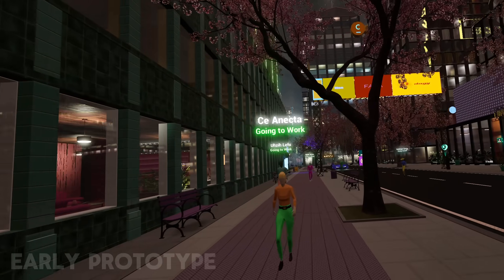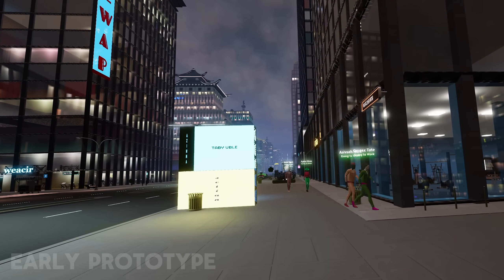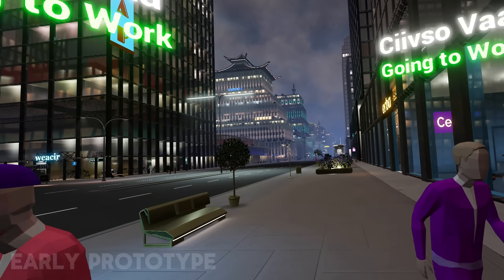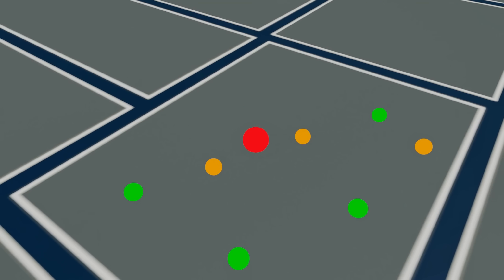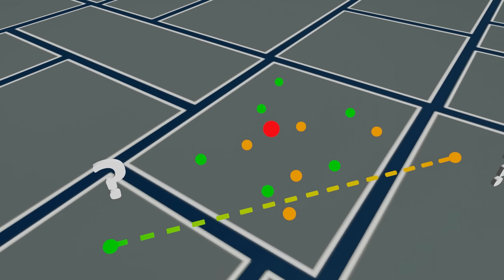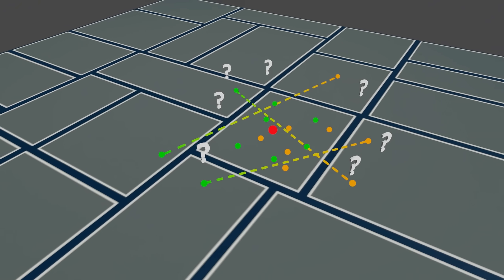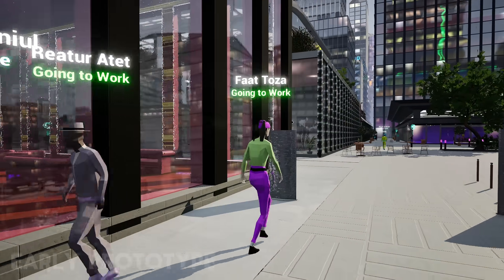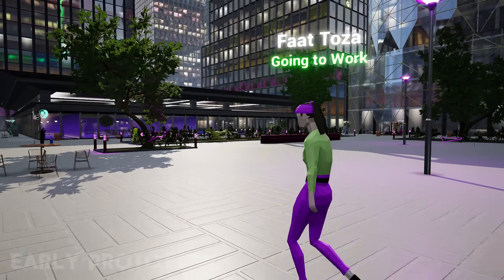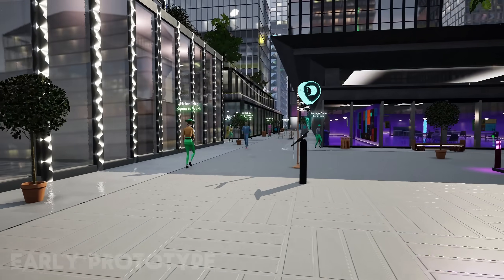At first I had this idea to encode the NPC schedule and locations in its seeds somehow, and then calculate which seeds would be in a certain area at a certain time of day to selectively spawn them. That could work for spawning characters currently at their home or work locations near the player, but it wouldn't give me enough information to simulate the ones currently transiting through that area. And then it hit me — a million simulated data points could fit neatly on a 1024x1024 render target. I can simulate my entire city population on the GPU.